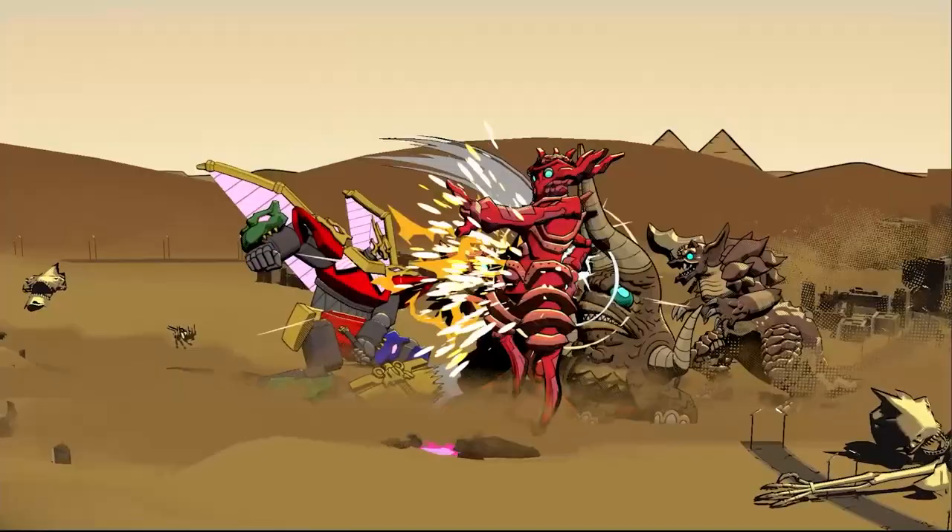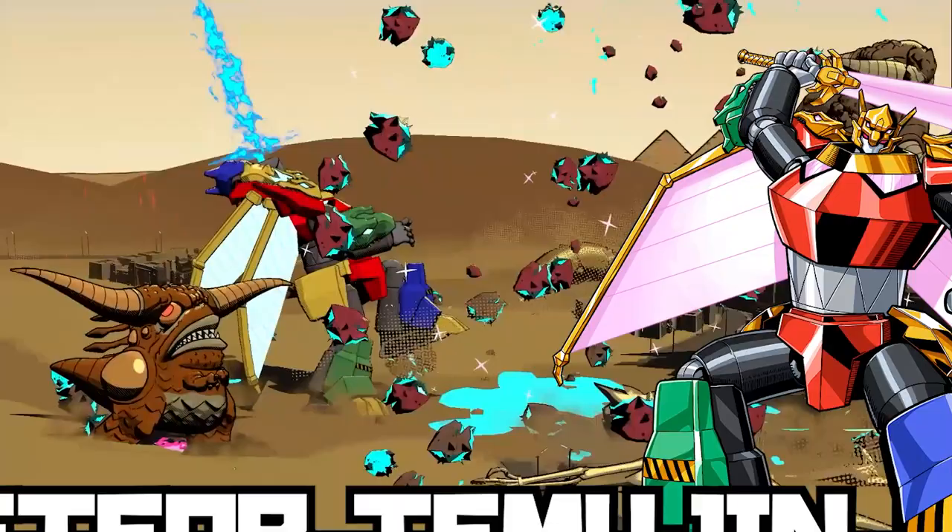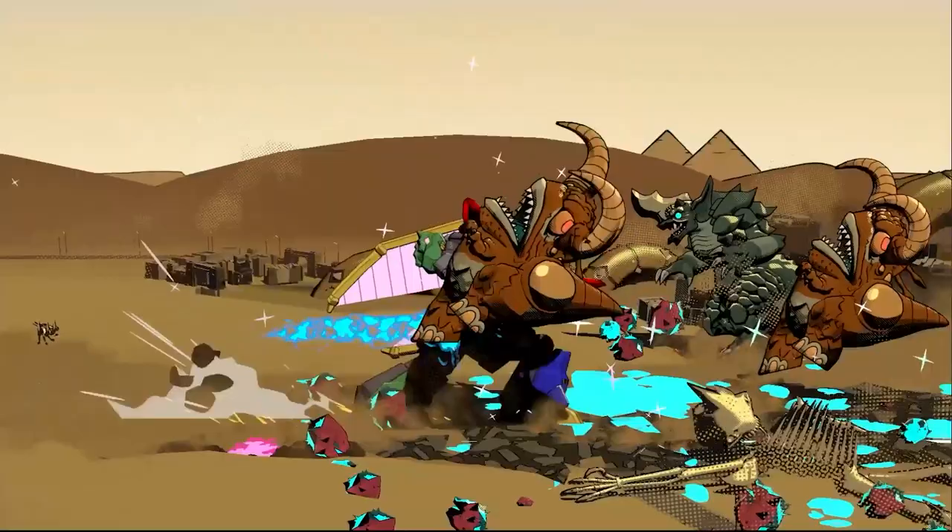Hey there! Welcome to a Dawn of the Monsters character breakdown. Today we will be taking a closer look at the newest member of the roster, Meteor Temujin the Combining Atom. Meteor Temujin utilizes an arsenal of weapons, allowing her to fluidly change her playstyle and adapt to incoming Nephilim threats.